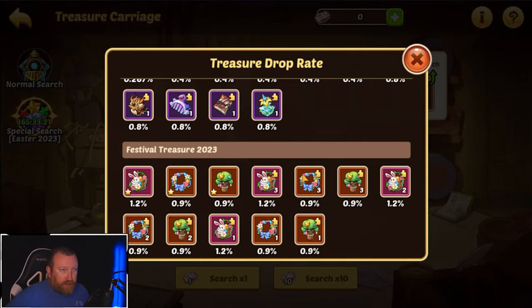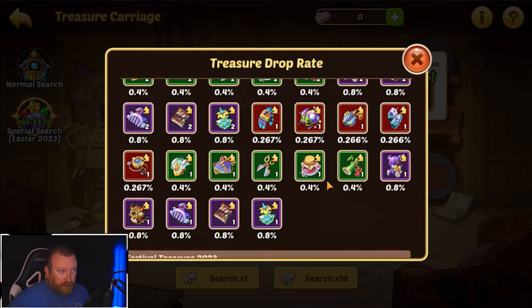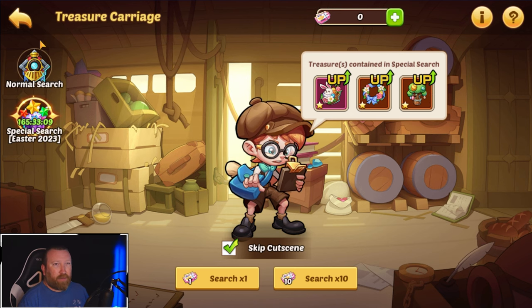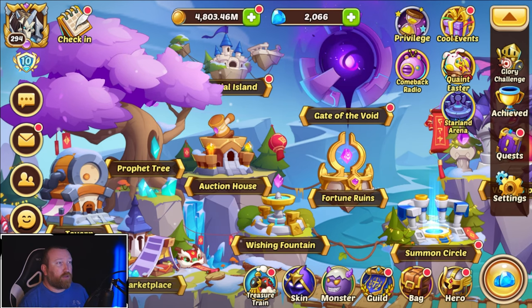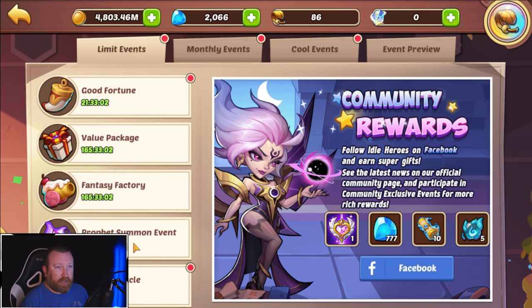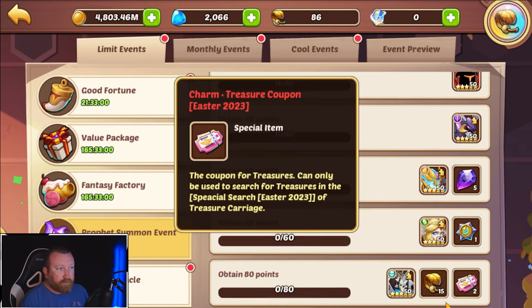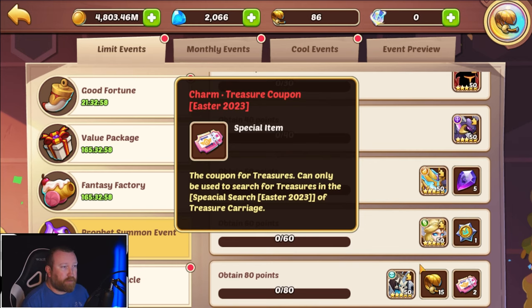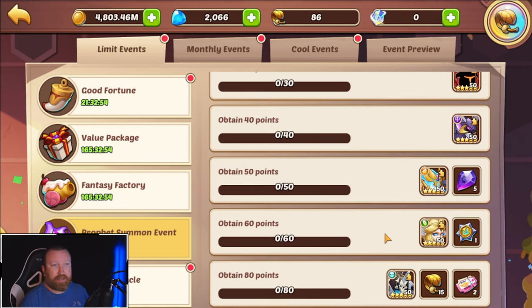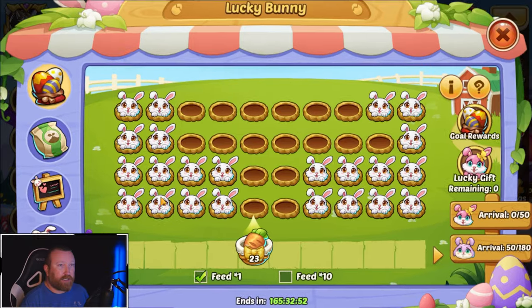They're added to the normal pool, so you're pulling normal shards and have additional chances to get whole artifacts — looks like three, two, or one shard of each, which kind of sucks. In this event you can do a grand total of 300 tickets, and you can get 16 of them just from doing your profit orb loops — that's eight loops, two a piece.